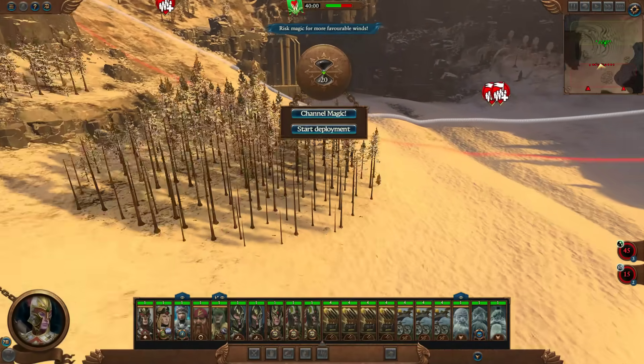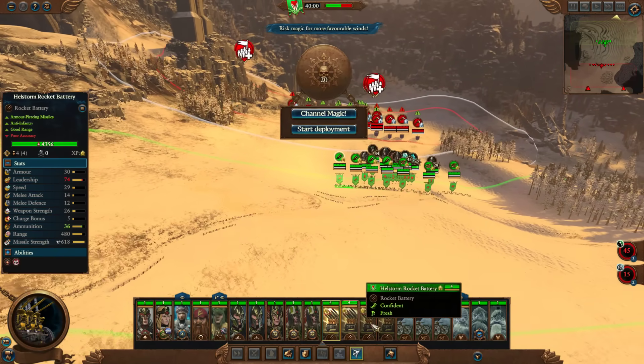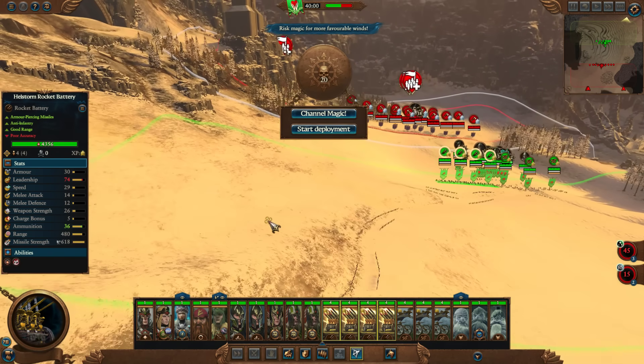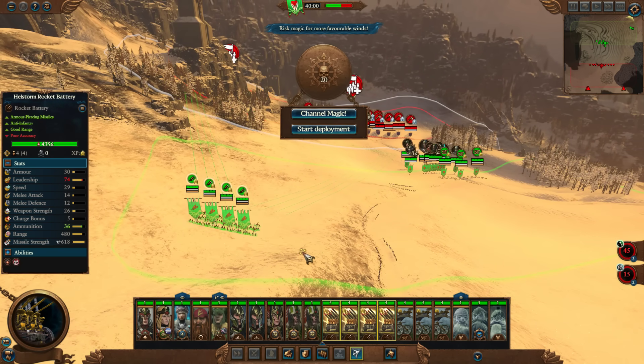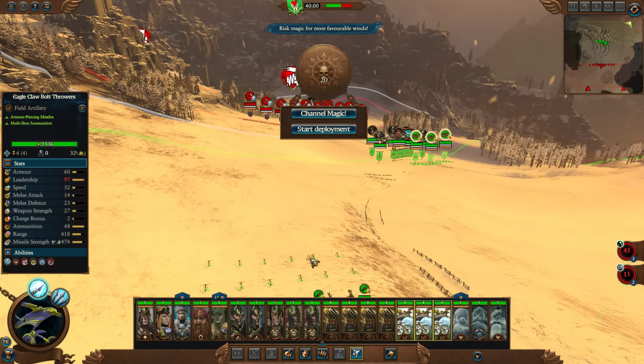That's the only time you want to bring fire — if anything has resistance to fire, you don't want to bring it. Typically speaking, if you're going up against high elves or dwarves, don't bring fire attacks, because those are two races that are not weak against fire and are typically quite resistant to it.